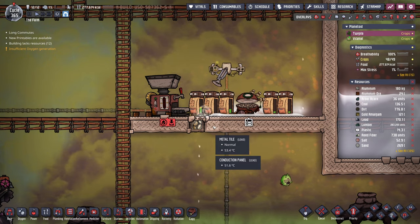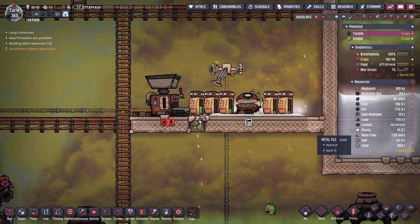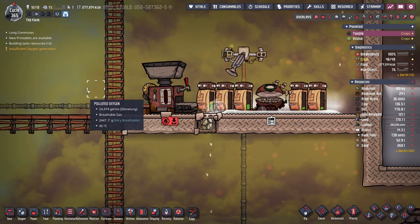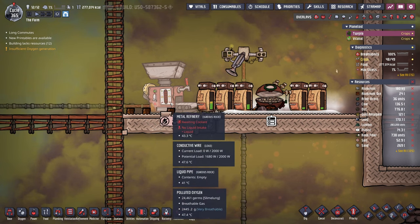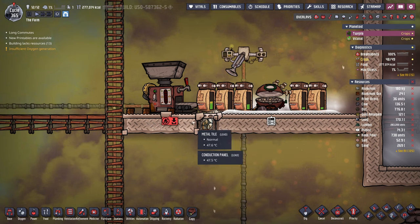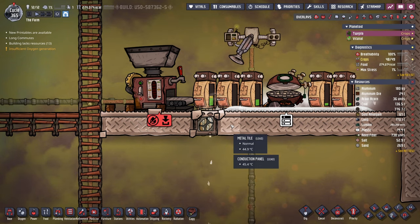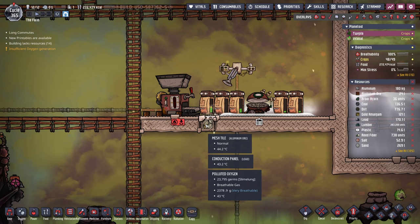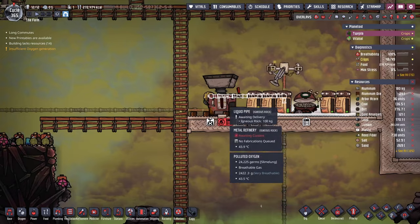I figured out a way to prevent the dupes from getting sopping wet. I put a bunch of metal tiles here so that the brine has the potential to cool down these metal tiles, and then I put a mesh tile here - that way the duplicate working on the metal refinery, which is going to be the preponderance of work down here, is not going to be sitting in water. And in order to get the thermals to pass from this metal tile over to this one, I just put a conduction panel behind all the tiles, which thermally connects them. I've never done that before, and I'm discovering more and more uses for the conduction panel.